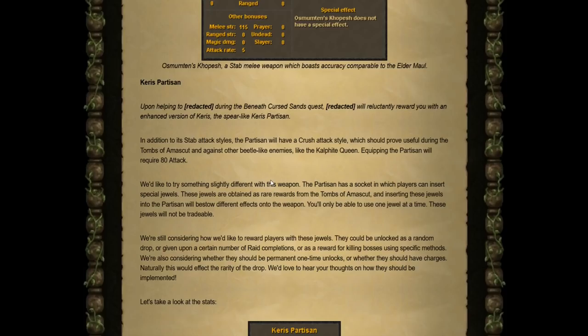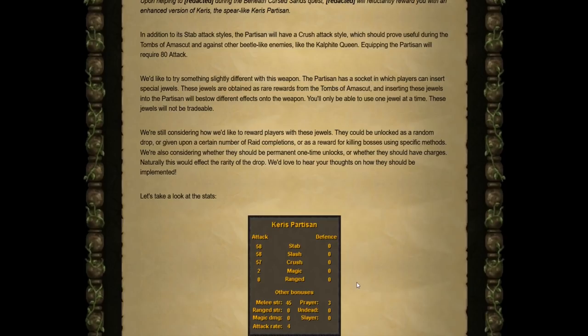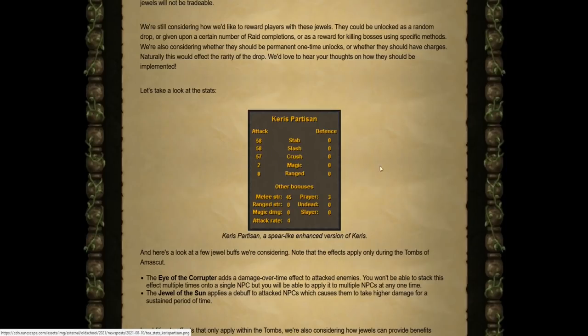The final reward is the Keris Partisan, requiring 80 Attack to equip. The Partisan has a socket in which players can insert special jewels obtained as rare rewards from the Tombs of Amascut. Only one jewel can be used at a time, and these jewels will not be tradable. They haven't decided how to reward jewels yet — options include random drops, a certain number of raid completions, or killing bosses using specific methods. They're also considering whether jewels should be permanent one-time unlocks or have charges. The Partisan's stats are 58 stab, 58 slash, 57 crush, 45 melee strength, and an attack rate of 4.